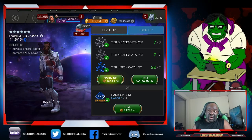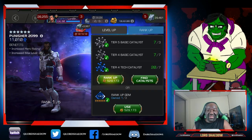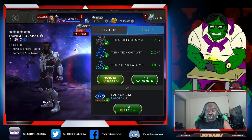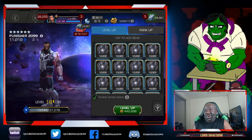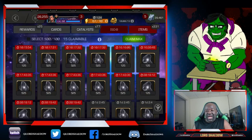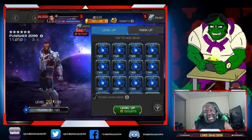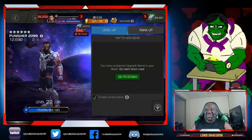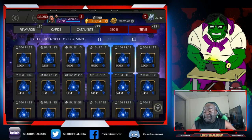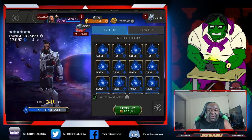First of all, I want you to notice my resources. Do you see the T4CC tech? It's maxed out. I have also about six or seven of them in my overflow. Kabam just keeps giving them to me. I don't know why. I am sick of having them — sick of not being able to open up the T4 class catalyst crystals for fear that I'm going to be in abundance once I'm already maxed out.